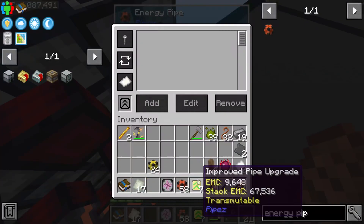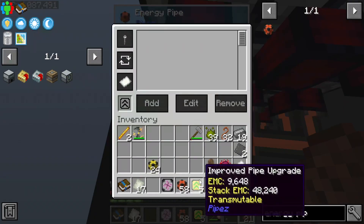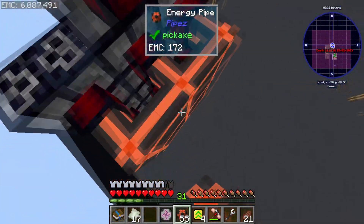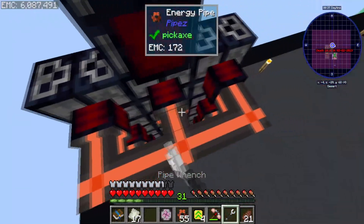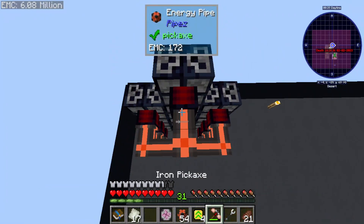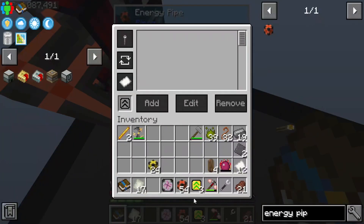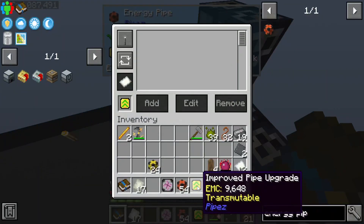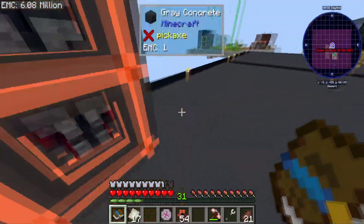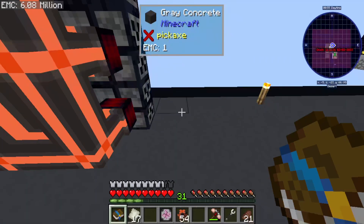When you're building factories and whatnot you get those stupid pesky phantoms that don't leave you alone if you don't sleep — it reminds me of sleep paralysis or night terrors. They're not really scary but they're just really annoying to deal with. These pipes can do 8,000 FE per tick so we're pretty good on that front.